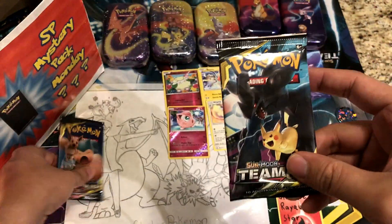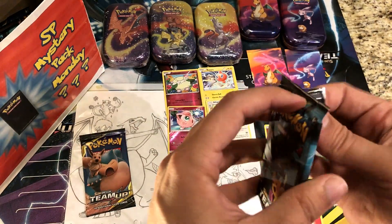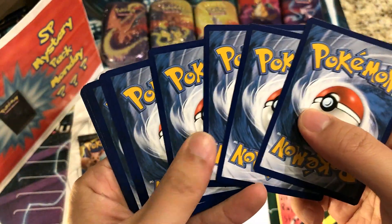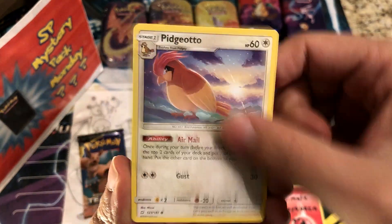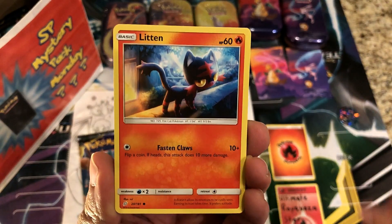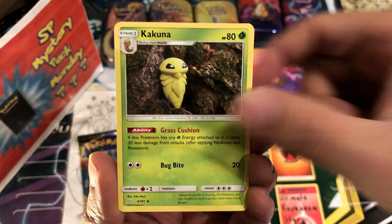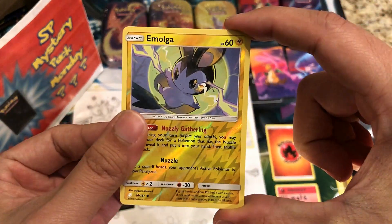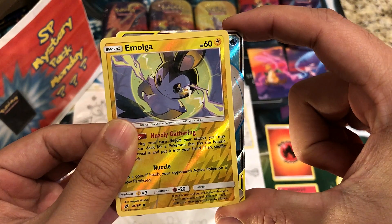On to Team Up. A little bit of a miscut pack here — you can see the shininess there versus here. We're rocking Pikachu, Snorlax, and Eevee on the pack art. From inside: Ferroseed, Pidgeotto, Charmander, star, Litten, Fairy Energy, Eevelyn, Pupitar, and Kakuna.